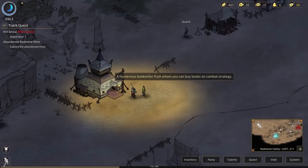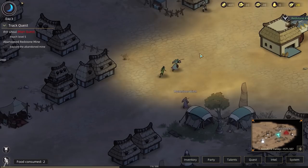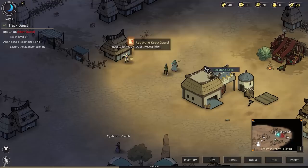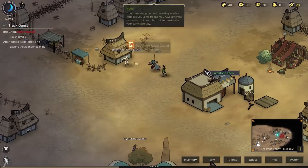Redstone Keep is just here. There's a mysterious bookseller — I'm perfectly fine just to continue onward. There are so many NPCs to speak to. Look — there's a party. That's a lord, basically — it's like a vassal from Mount and Blade. That's the guy who is going to be defending this area.